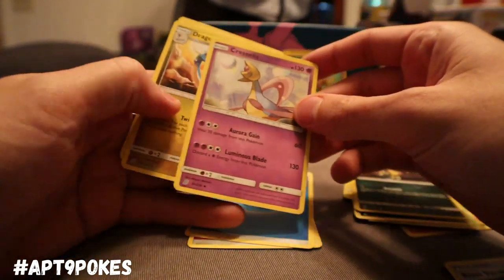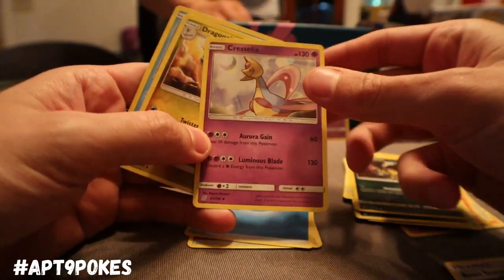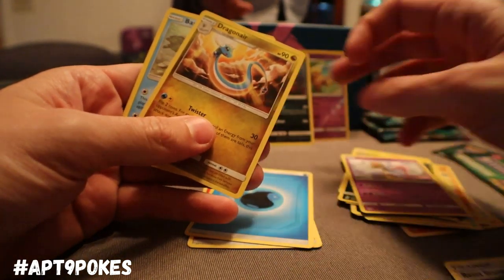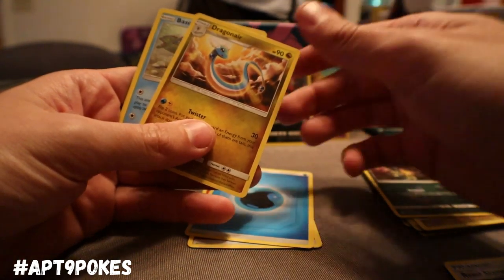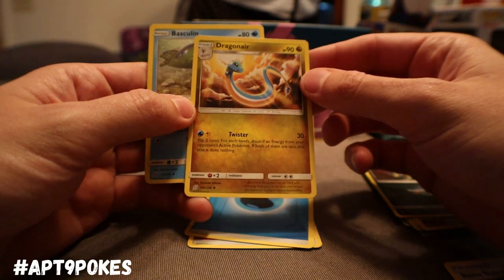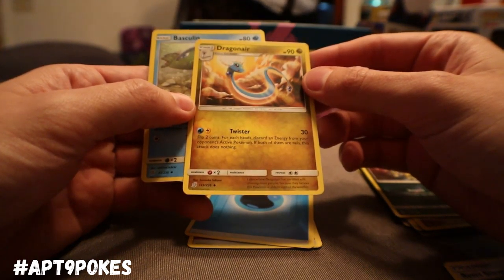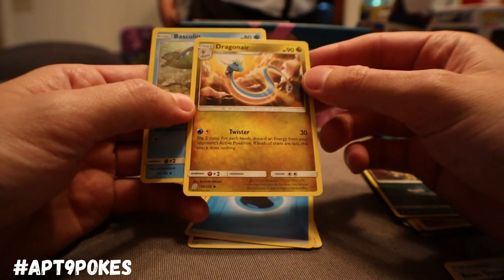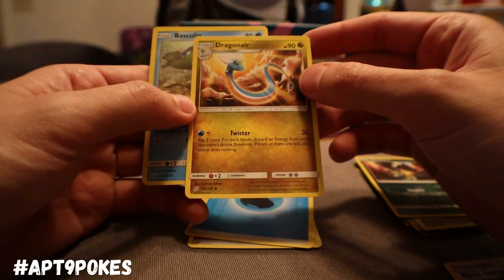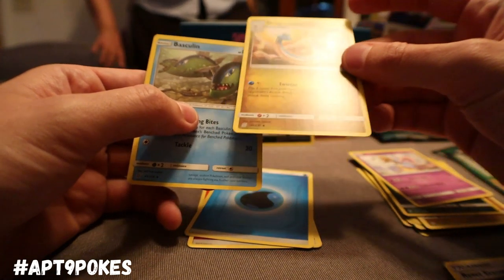We got an energy, and that new Cresselia — or actually I believe this is a reprint of the old Cresselia with Aurora Jane and Luminous Blade. That Luminous Blade was two Psychic and a colorless instead of two Psychic and two colorless — it would be so much better, because with Dimension Valley you'd only need two Psychics.